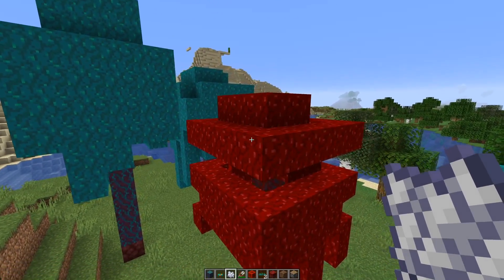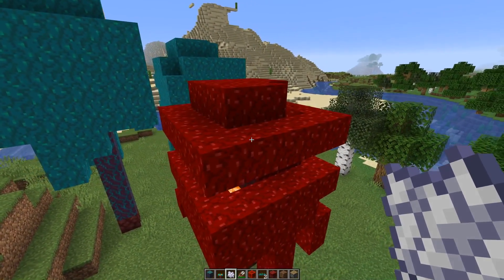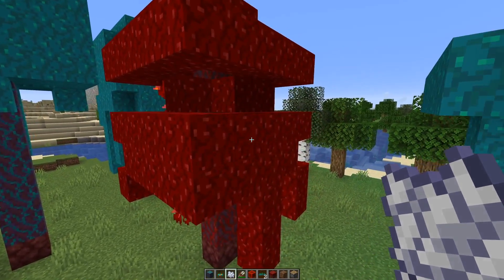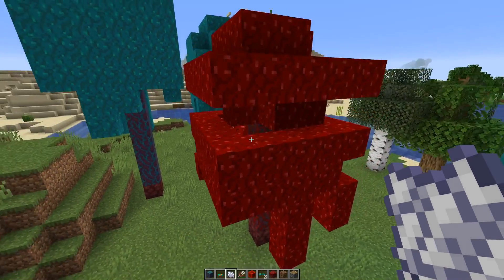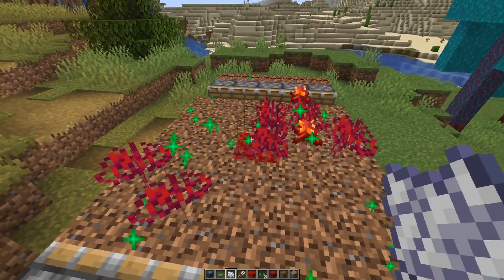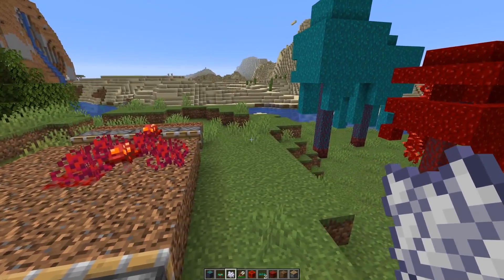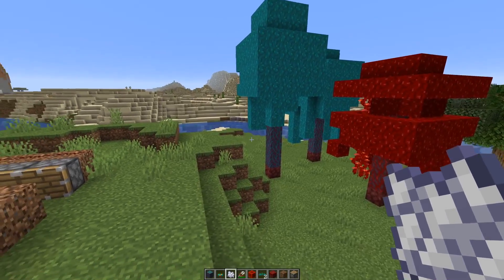If you focus on the nether wart blocks you can make a fully automatic bone meal farm — that's number 17. If you harvest all the nether wart blocks and compost them, you get a decent amount of bone meal, which you can reinvest by bone mealing the nylium block, then bone mealing one of the resulting fungus, growing a new tree, harvesting it again, and so on. You can make a small bone meal profit this way and also get the other blocks.